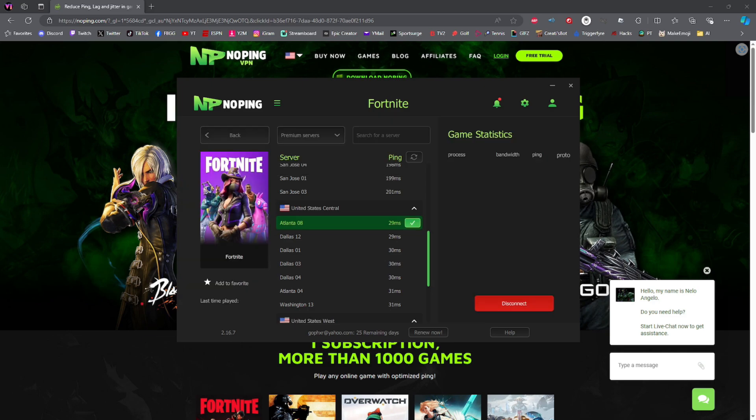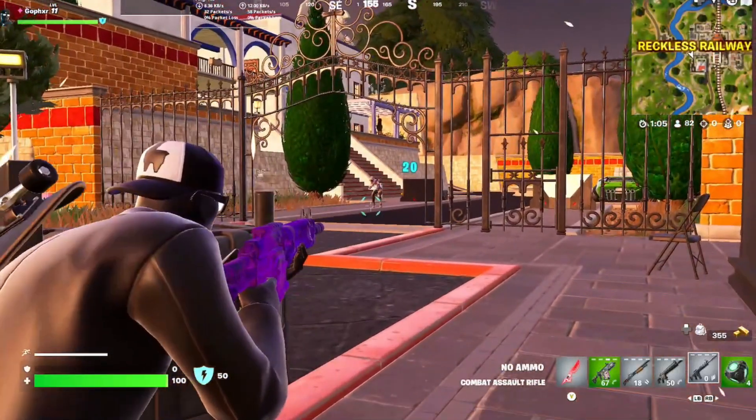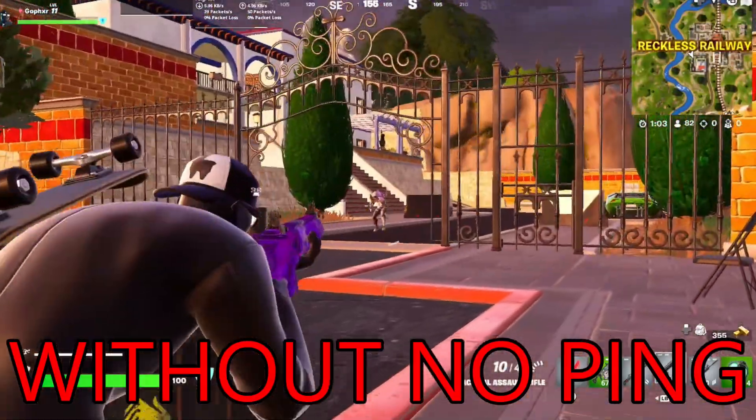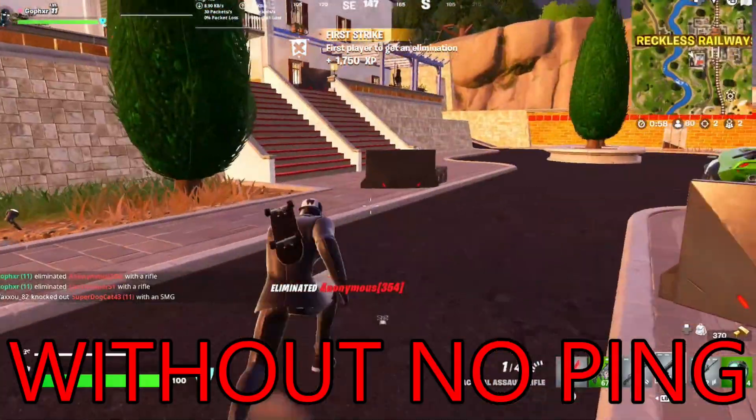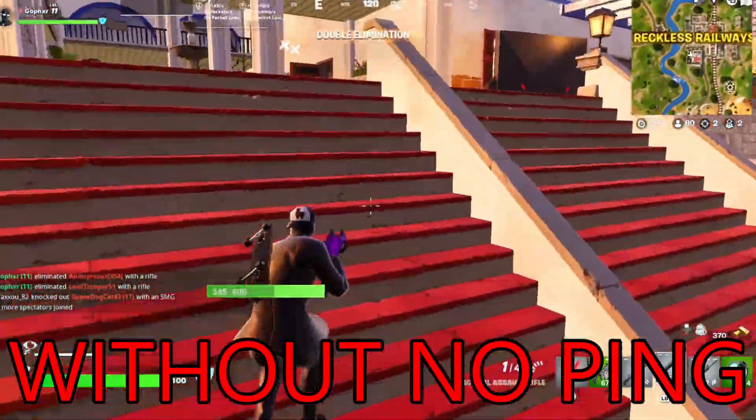Once you see the green check mark next to the server, you are now connected to that server and you can start your game. In this first clip, I am not logged into NoPing, and at the top you can see that I'm just under 100 ping — and if you're playing competitively, that's just not going to work at all.